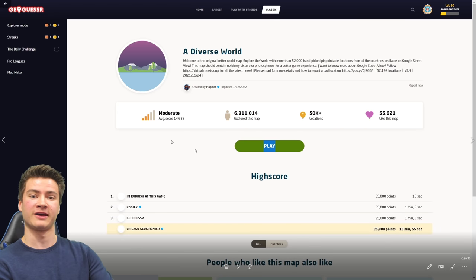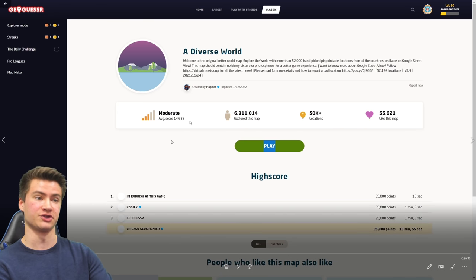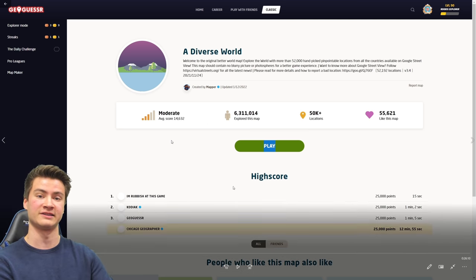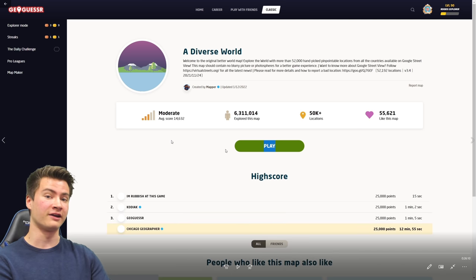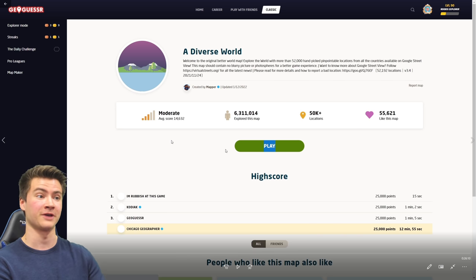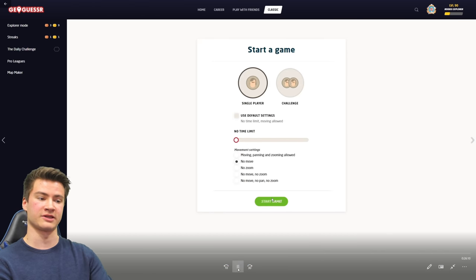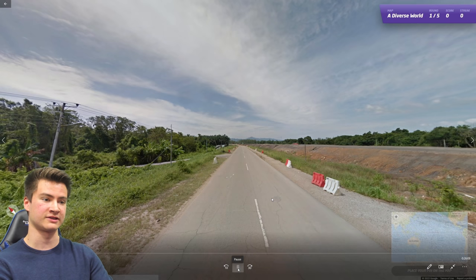Hey everyone, in this video I'm going to be explaining all of the rounds in a 110 country streak that I got on Diverse World Without Moving. This is the first time I've ever had triple digits on ADW streaks so I'm really really proud of this. There are some rounds that took very little time and some that took a long time, so there's going to be a lot of pausing and skipping ahead throughout this video as I explain each round. If you want to see the full unedited version, you can check out my VODs channel — there's a link in the description.